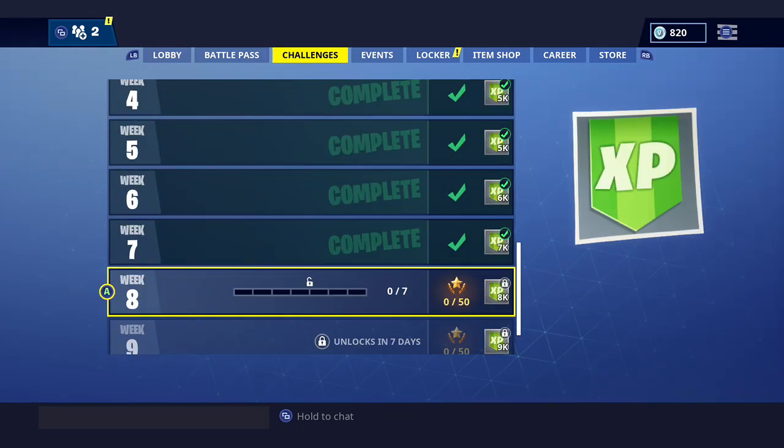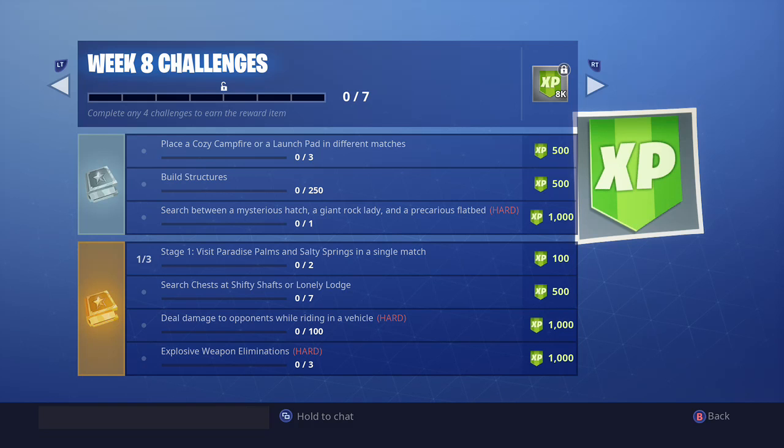Speaking of new challenges, the Week 8 challenges are live now and they're relatively easy. Even with Team Rumble being active, you can go in there and pretty much knock these out. You can fire a launch pad, build structures — another easy one. Switch between Mr. Ace, Hatch, Giant Rock Lady, and a precarious flatbed. One of the staged challenges has three stages; the first is Paradise and Salty Springs. You can use a vehicle, or in Team Rumble just build a platform and fly all over. Shifty Shaft or Lonely Lodge is pretty easy and straightforward too.